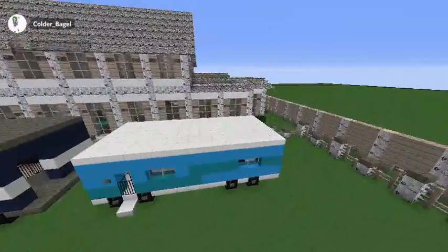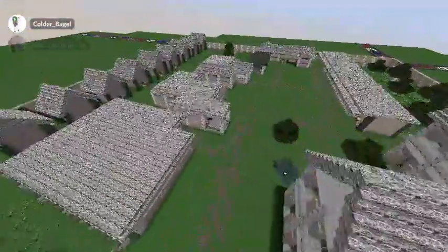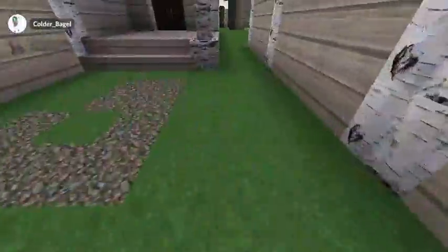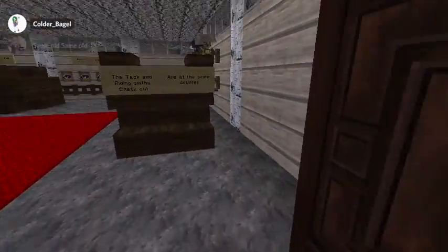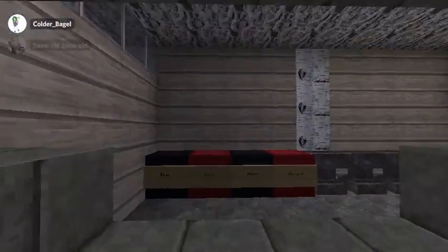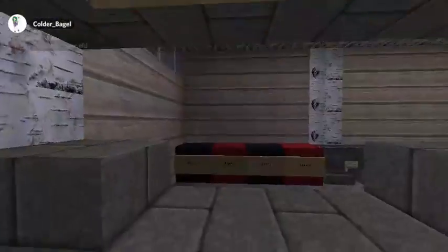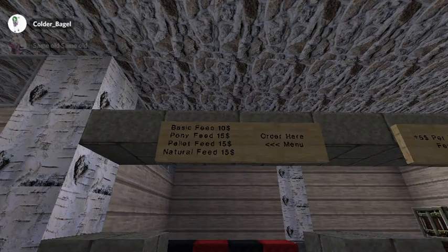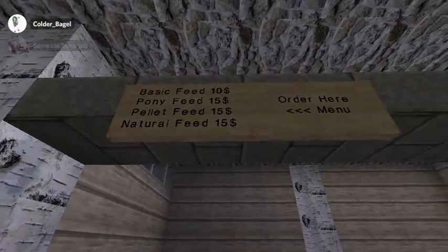So now we're just going to kind of have a look around, and now we're going to go over to our kind of barn shop, you could call it — not the barn center because that's right there. But so you come in and there's just a little notice. And then we have our feed station where you can order some feed. It's $10 a pound — I don't really think that's accurate, but it's okay. So $10 for a pound and they have the different kinds of food.